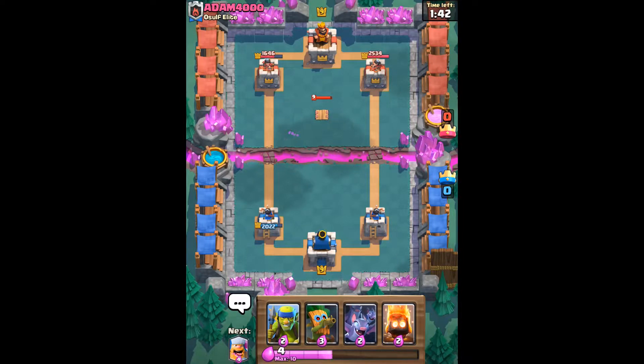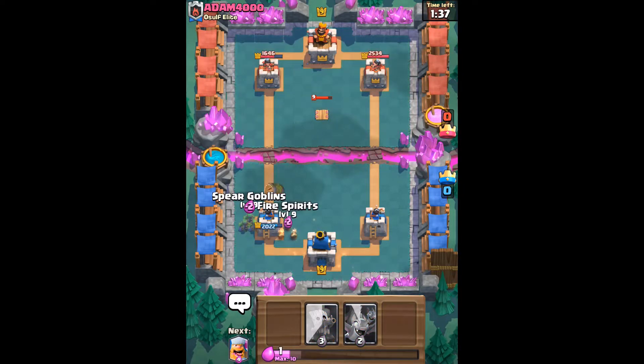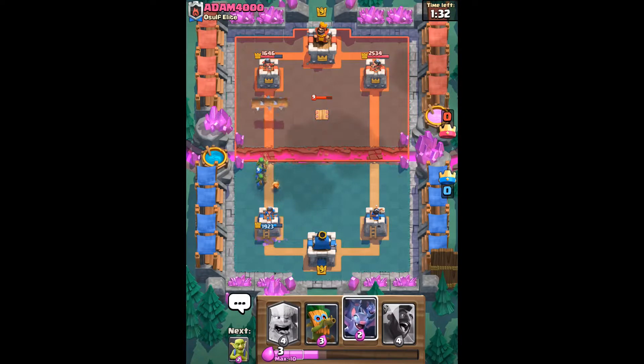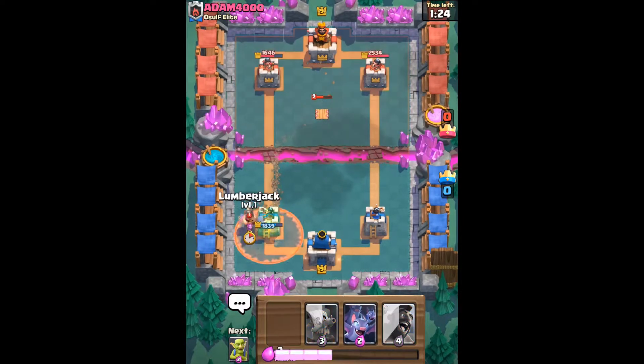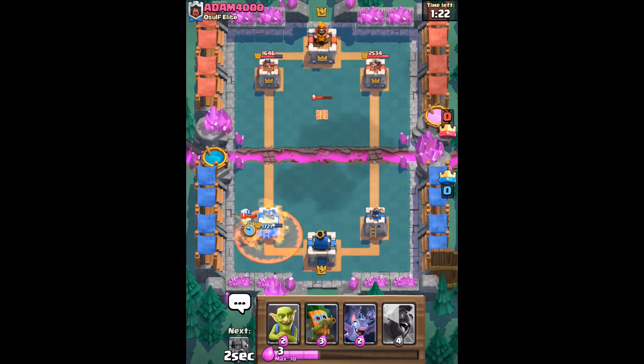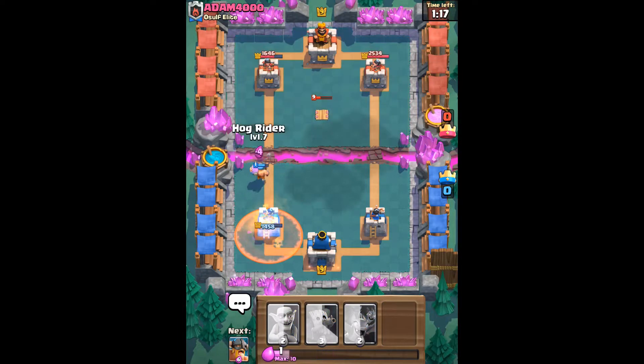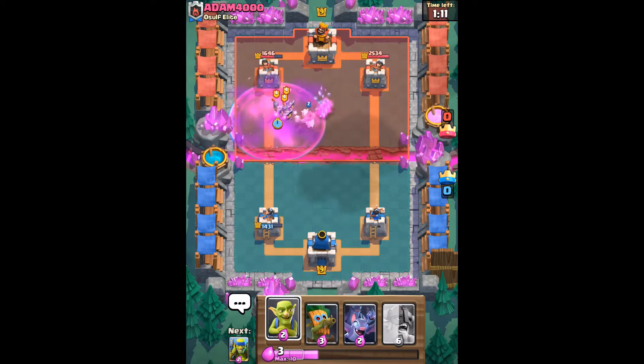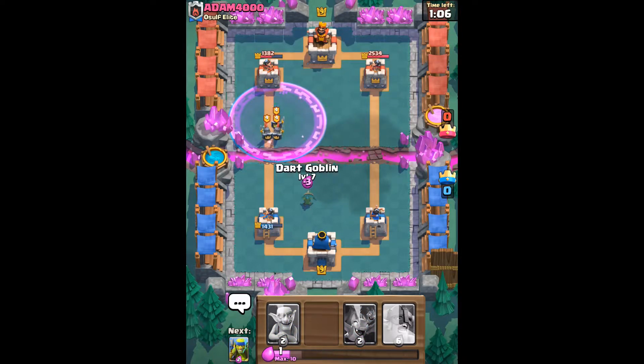The elite barbs would have got taken out by the princess tower anyway. Here comes his goblin barrel — fire spirits and spear goblins for that — and he's going to log all of that away. We're actually in the lead right now, only by about 200 HP but in the lead nevertheless. He's still using the miner poison deck, which was a popular deck about six to eight weeks ago. The hog rider got off a shot there, which is quite good for us.